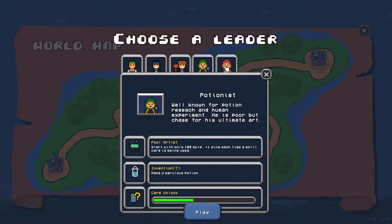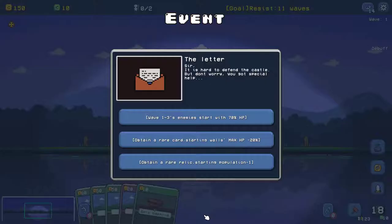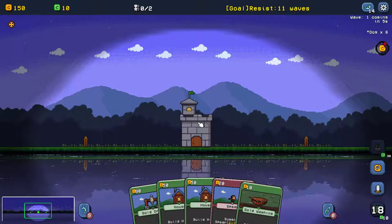General is the entry level leader. His skill is very easy to use. The latter leaders are hard to defend the castle, but don't worry, you get special help. We'll take the first choice — enemies start with less HP, which makes it easy at the beginning.